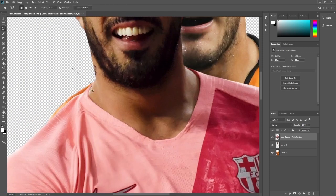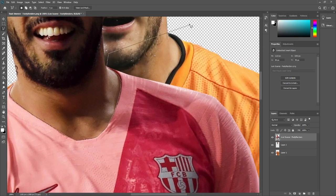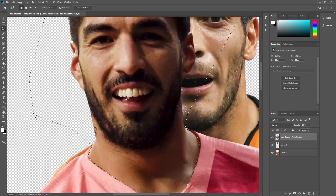So then I'll go ahead and start cutting out Suarez's head. I do use the polygon lasso tool. I know some people use the pencil, some people use different tools. I just use this one — I know it's probably not the most efficient tool ever, but I'm comfortable using it. It's what I used when I started, so it's kind of what I've just stuck with. But then I do cut out the head there as shown.